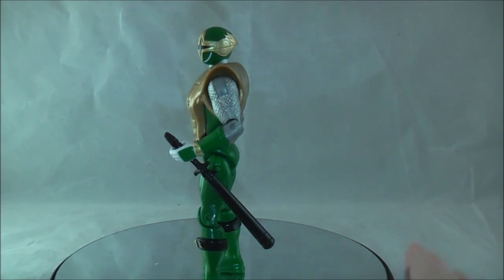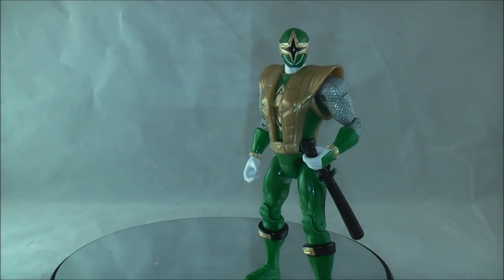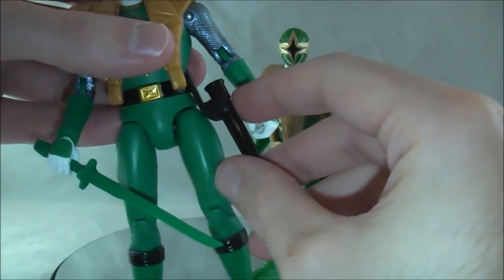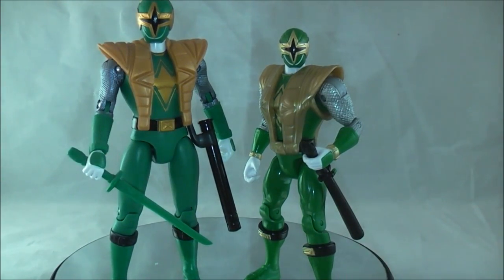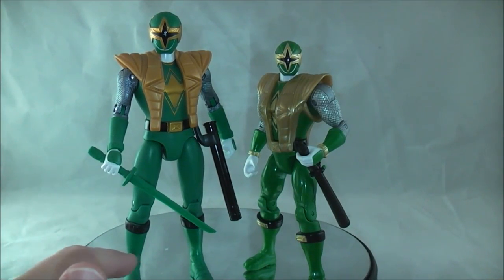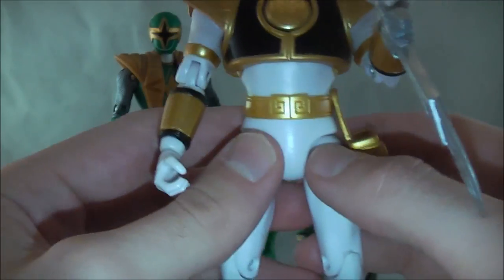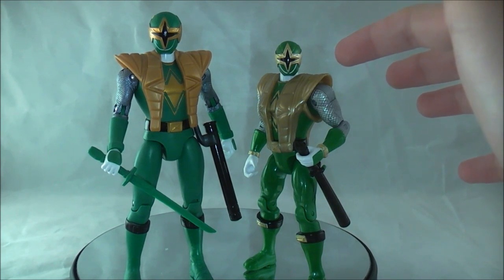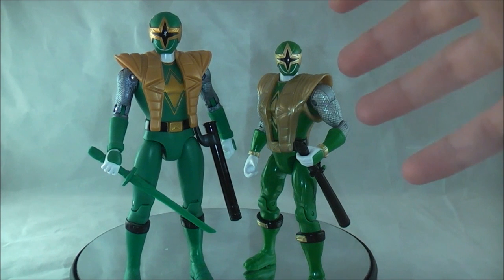I wish he had a holstered sword version as well, kind of like the Super Legends one I'm showing now, which had a holstered one that looked like a little science beaker with a sword that came out of it. I really liked the old Super Legends figures, so I definitely prefer that one. The figure mold for these was better. This one is actually using the RPM mold I believe. The Jungle Fury mold had little ball joints up here, and those were two of the best molds in the history of five-inch figures. This one overall is pretty good, and it's perfectly serviceable if you want something in scale that you can pick up at the store — providing you can find Wave 5, that is.